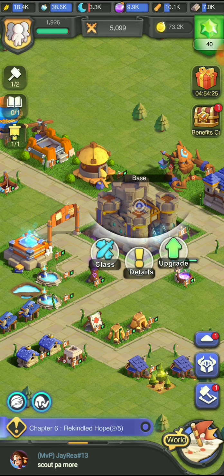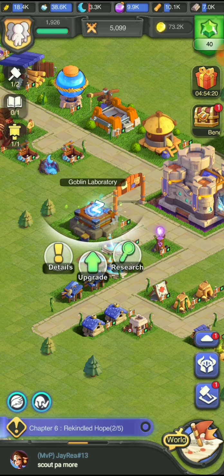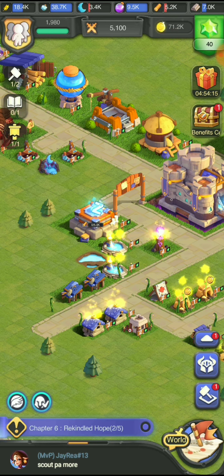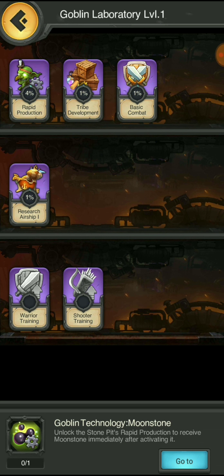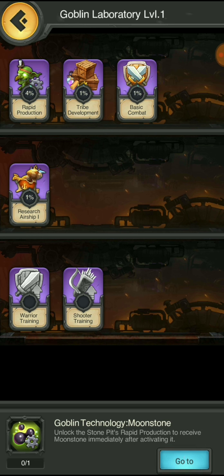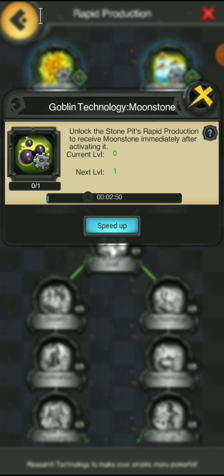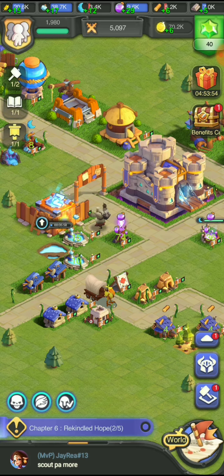Right now our castle base is level five, so we don't want to go too far too fast. We have the goblin room laboratory, so let's go ahead and upgrade that - it's not going to hurt to do it one or two times. We'll do some research as well. We have rapid production, tribe development, basic combat research, airship and technology, moon stone. It's recommending we upgrade these - let's go with the recommendations, they're not bad.